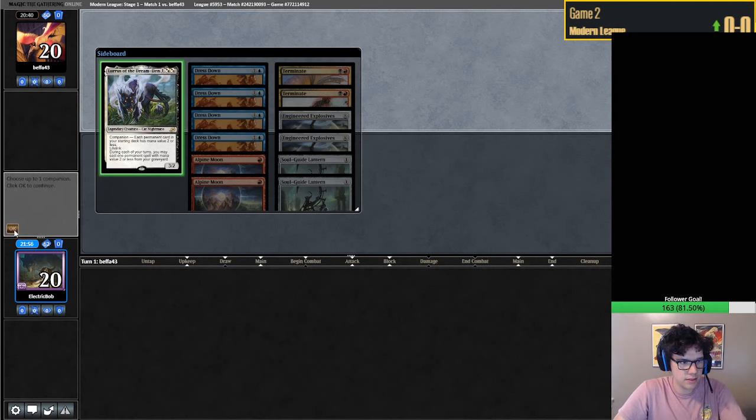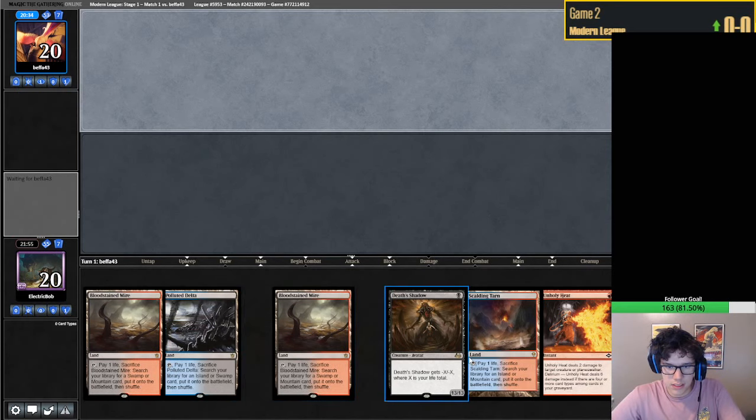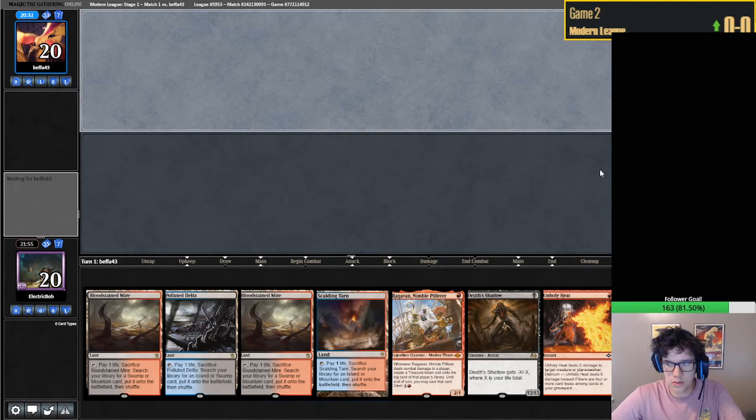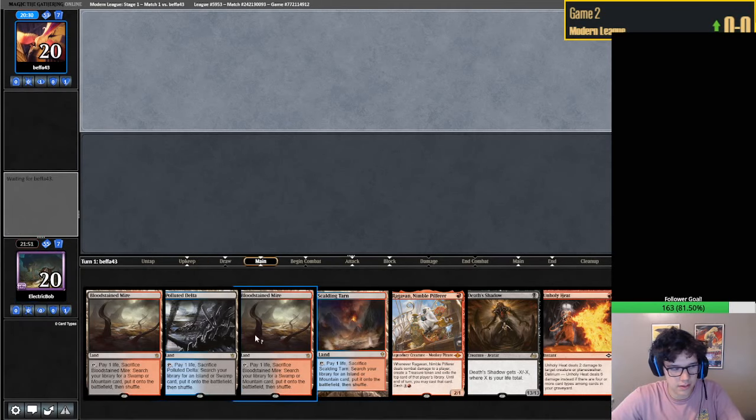Alright, not going first. This hand could easily lose to the Hedron Crab, but I think that's fine - again we kind of don't want mana issues, so I'm fine keeping. Let's just not get Archive Trapped too hard.